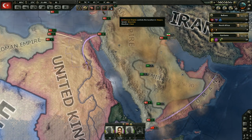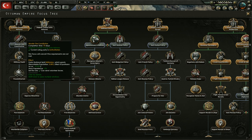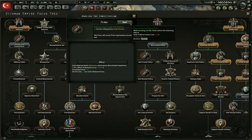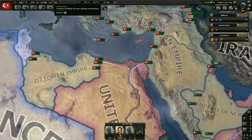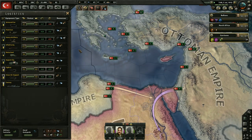We got the national focus done — that decreased our political power substantially. We're going to go ahead and abolish the constitution now, because this gives us that recruitable population — that's what we really need. The effect of partisans will be less, we'll get a little bit more army experience, and we can send volunteer forces. We're mainly doing this for the manpower, which is going to be incredibly helpful to let us start building units again.